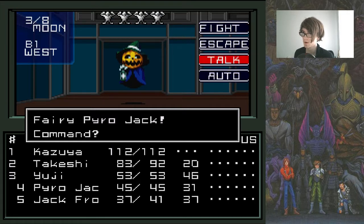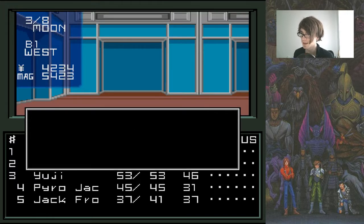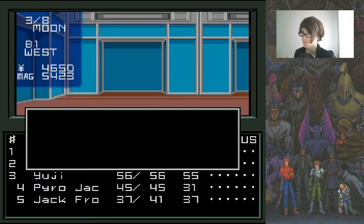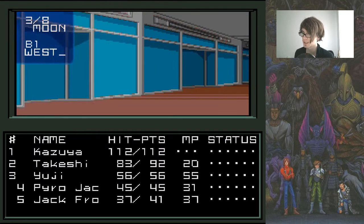It's a whole bunch of Pyro Jacks. Let's just talk to them — be nice to my buddy. And Yuji leveled up again — fantastic, level 13. Let's put that into magic. 400 cash, 12 magnetite.